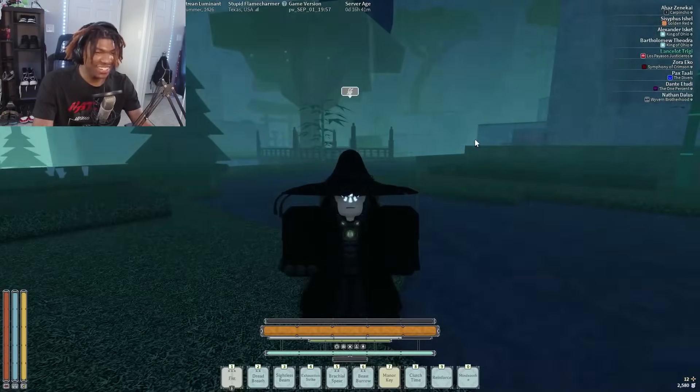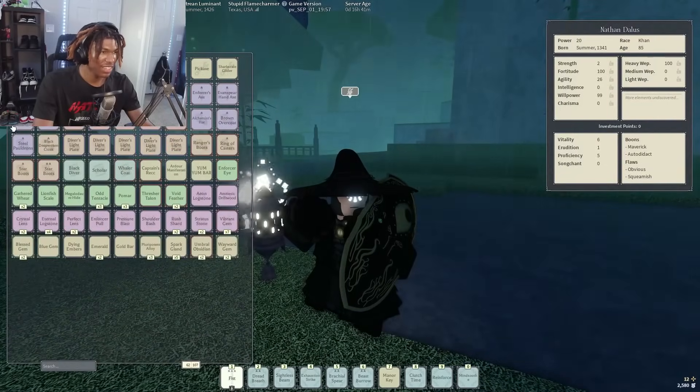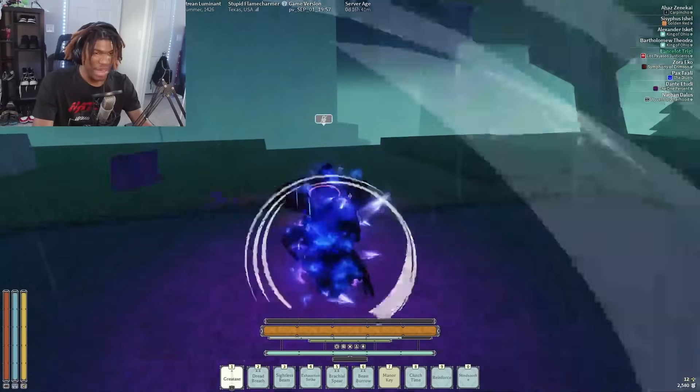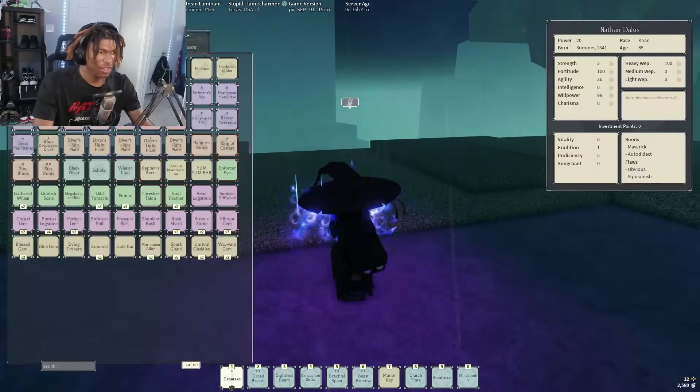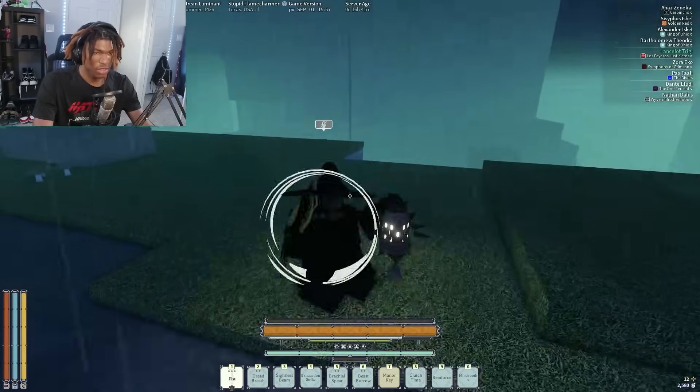So Nathan, how do I do it bro? Alright bro, you gotta equip the Stormbreaker first. Equip it, okay. Then use the crit once. Alright, I'll use the crit, and then switch — switch to any weapon. That's it.